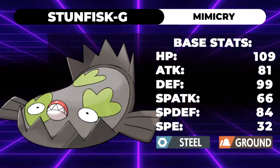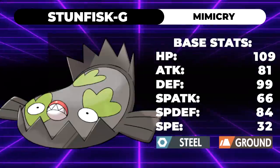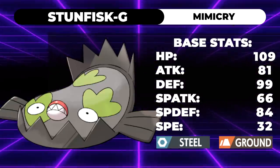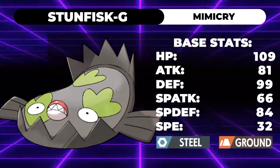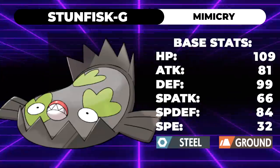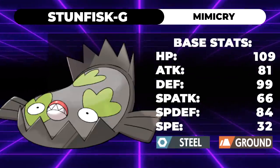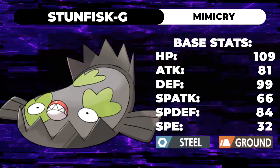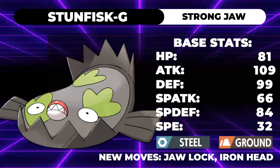It has an exclusive ability in Mimicry, which makes its typing change to match whatever Terrain is active — Grassy Terrain makes it Grass-type, Psychic Terrain makes it Psychic-type, Misty for Fairy, Electric for Electric. The problem is this thing doesn't hit hard enough, it isn't bulky enough to be a wall, it has no recovery moves, and its moveset is complete garbage. It doesn't even get access to Iron Head — its strongest physical Steel move is Metal Claw, which is terrible. You're not going to use that 66 Special Attack to click Flash Cannon.